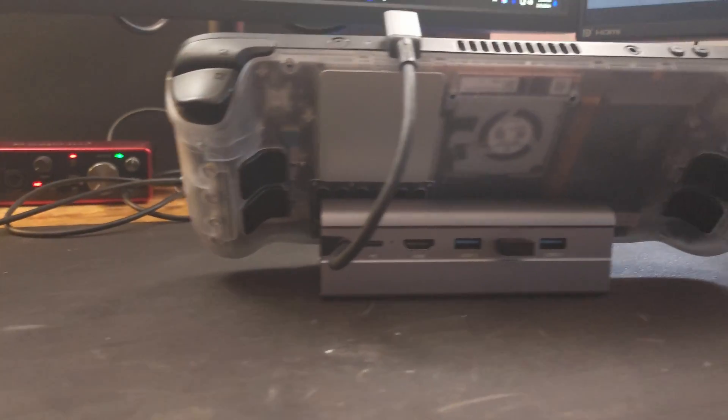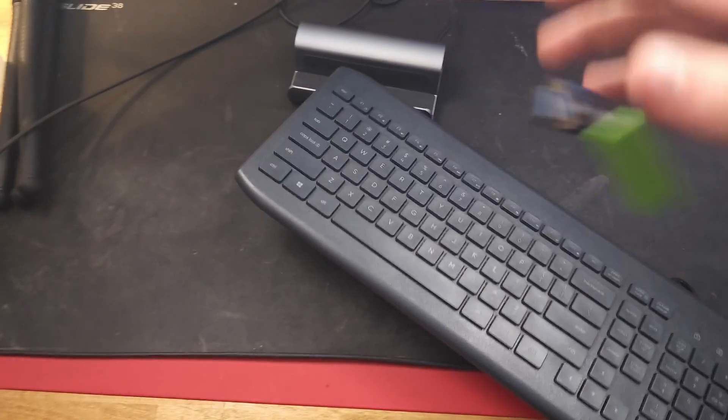Before we get into the actual review or install Windows, you need a dock or some way to attach a keyboard and mouse to your Steam Deck, because Windows is not very handheld friendly up until the point where we get all the software installed and configured. You are going to absolutely need a mouse, a keyboard, and a USB drive to get everything set up.